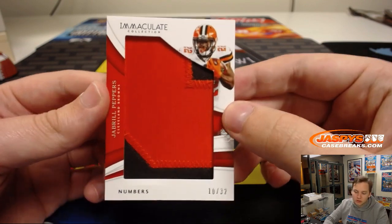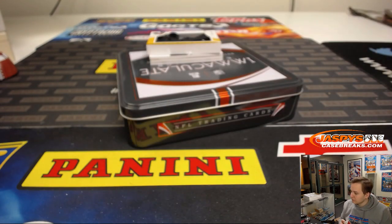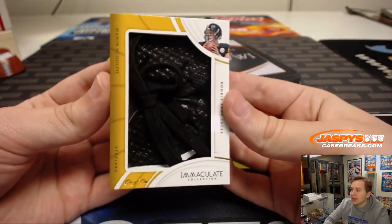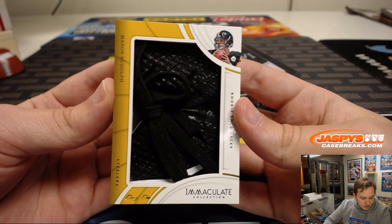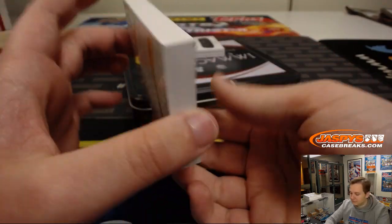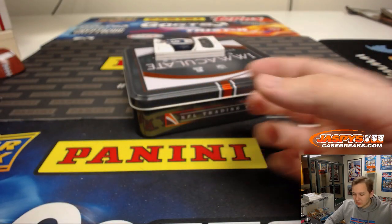Jabril Peppers, Cleveland Browns, number 0 — first one for 0, that's William P. It's a shoelace — rookie shoelace, 1 out of 1, Mason Rudolph. Wow, 1 out of 1 rookie shoelace — Dwayne D with number 1, Mason Rudolph rookie shoelace. Awesome card there, very sweet. Congrats Dwayne — very nice hit.